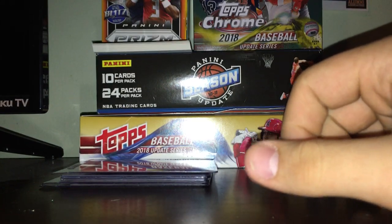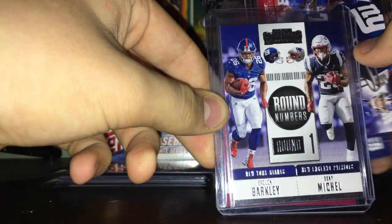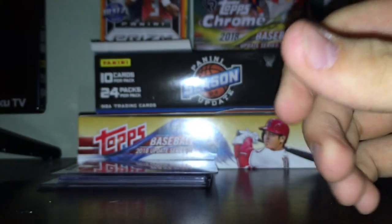The best ones I got are probably the energy cards - this nice Saquon rookie here. And this Saquon round numbers team quads with Saquon, Eli, Darius Shepherd, and Odell - and this nice Saquon from Playoff. That's that.